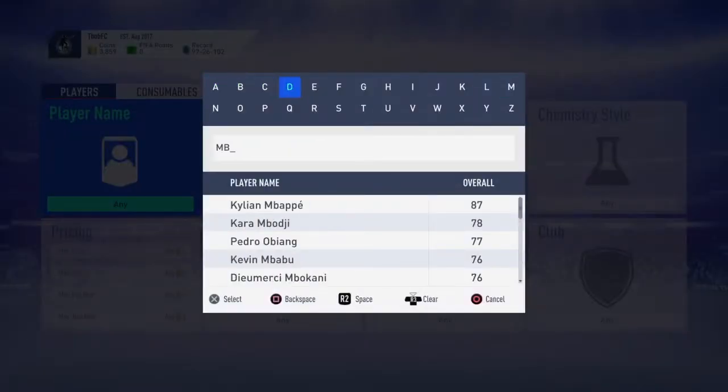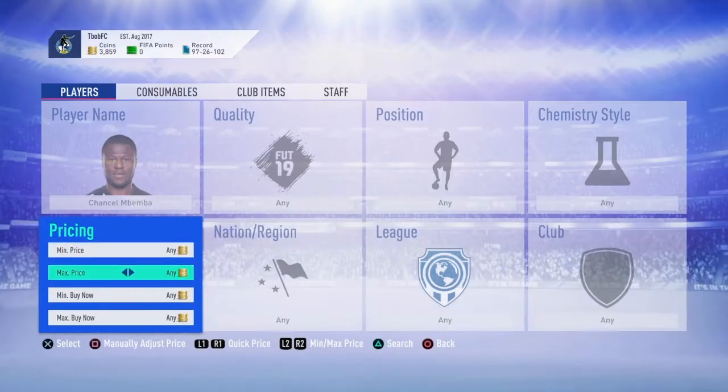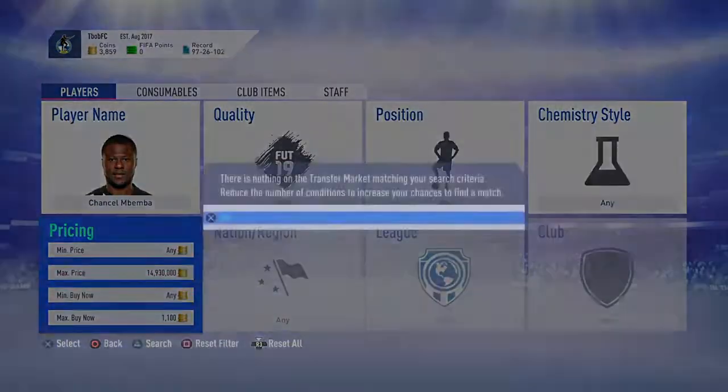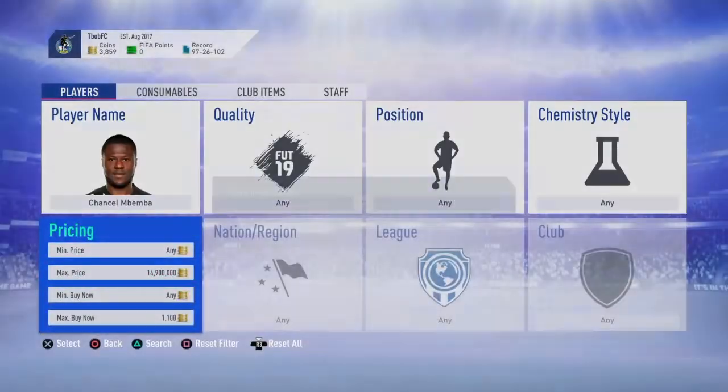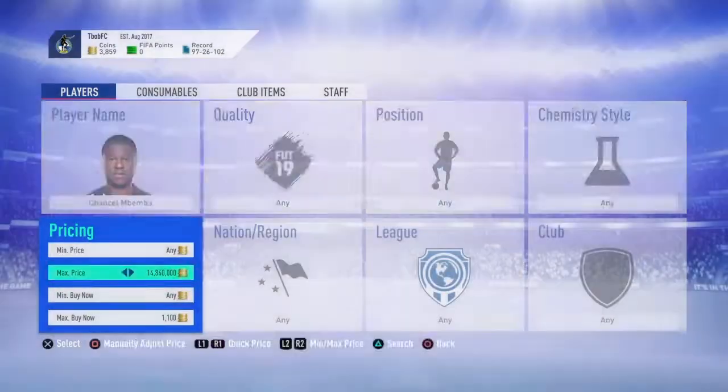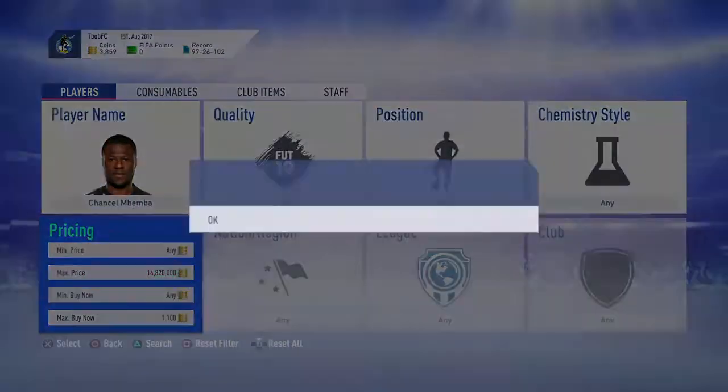Yo, what's going on guys, and welcome to another sniping video. I'm going to be showing you a method with Mbemba — here's the port I've sent in the back. The reason this method is so good is because sometimes he can pop up for 650 coins, 700 coins, and he's standing on for 1.8k, so it is a very good method.